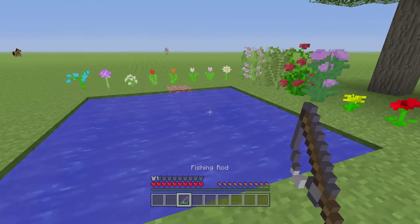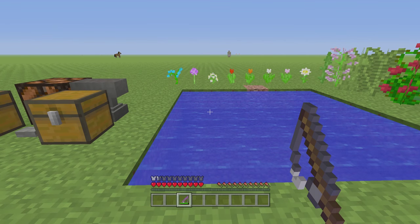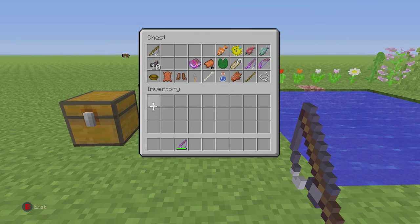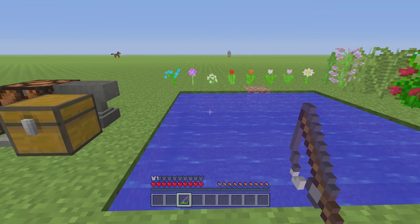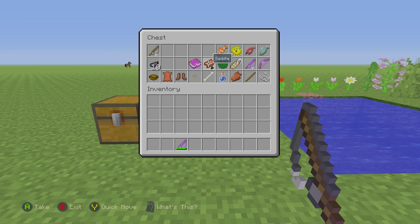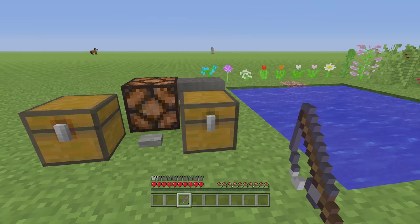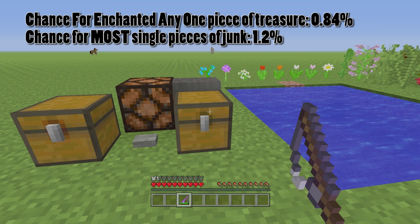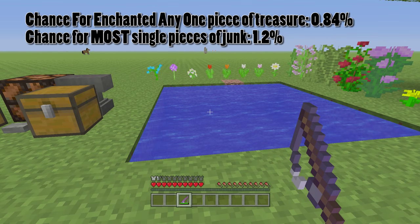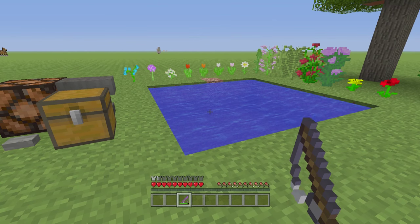As of this update, drops are divided into three categories. You have an 85% chance of getting fish, a 10% chance of getting junk — stuff like a bowl or leather boots — and a 5% chance, or 1 in 20, of getting treasure. Treasure is the stuff you really want: enchanted books, saddles, name tags, and more. Within each category, the game then picks one specific item from that group.